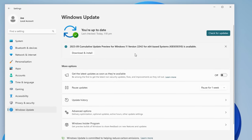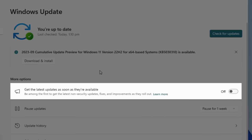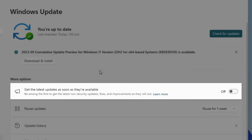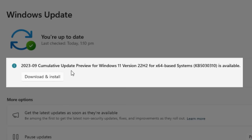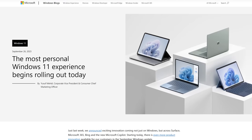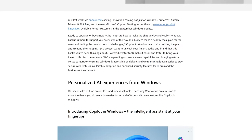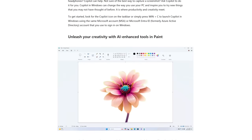This won't install automatically. To get it, go into Windows Update and either enable the 'get the latest updates as soon as they're available' option, or you might see the 20309 cumulative update preview — download and install that. I'll put links in the description to Microsoft blog posts where they go into detail about all the new changes, because I'm not going to cover every single little thing.